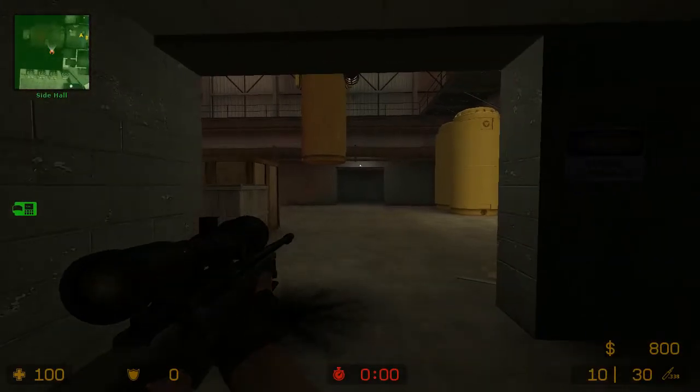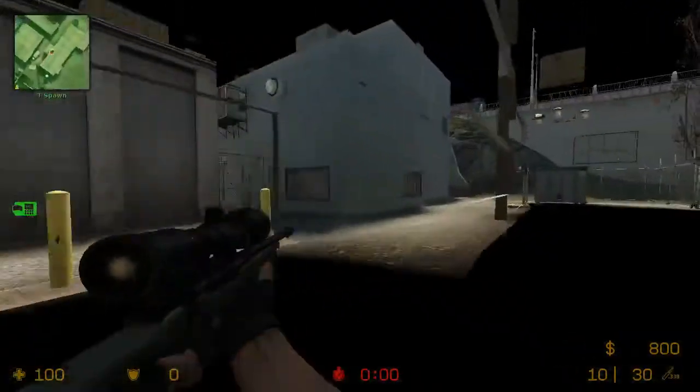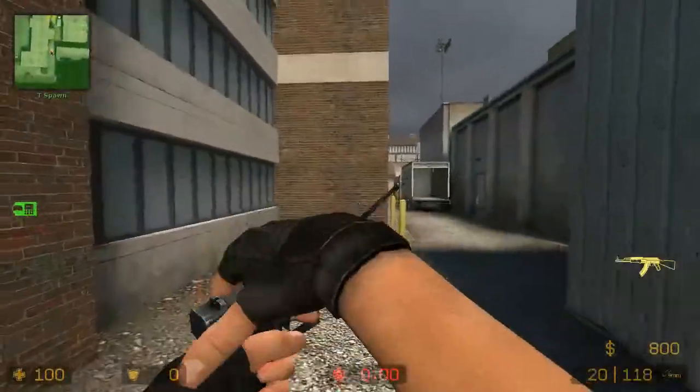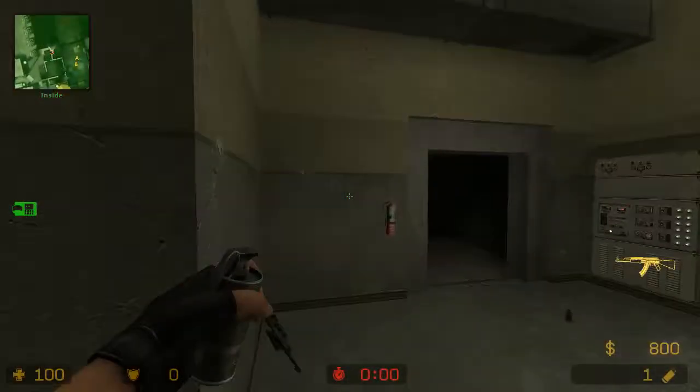Sometimes it's not this easy to take ramp control though. Sometimes the counter-terrorists are layering the map with smokes and it makes it difficult for the terrorists to actually execute a strat.